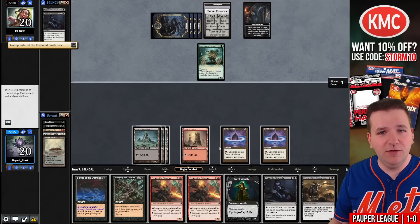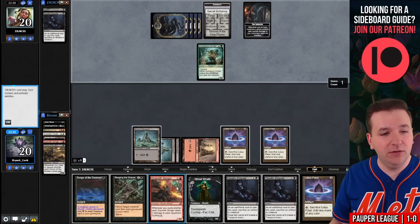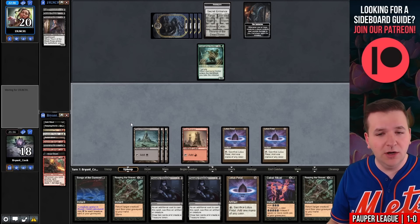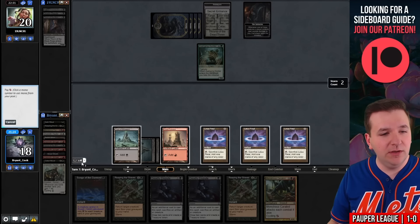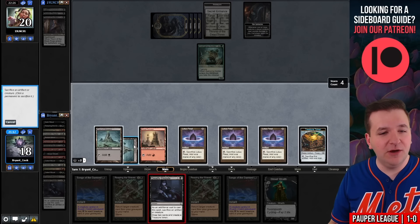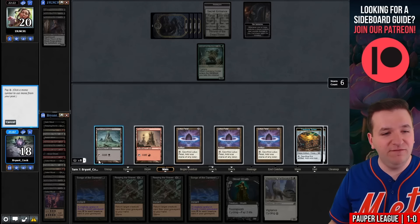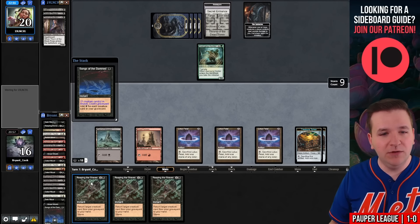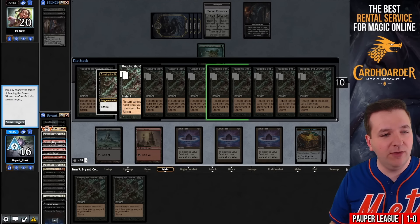Avenging Hunter — they find another basic Swamp. On the end step, cycle Drannith Stinger, Horror of the Broken Lands, and another Stinger. I think now is go time. Lotus Petal, Cabal Ritual, cycle Drannith Healer, cycle Monstrous Carabid — another Cabal Ritual! Deadly Dispute sacrificing Vault of Whispers, another Deadly Dispute sacrificing Vault of Whispers. Storm is five. Another Cabal Ritual — great draw. Cycle Imposing Vantasaur, Dark Ritual, cycle Street Wraith. Songs of the Damned. Songs of the Damned. From here we have a very easy win. Reaping the Graves — we're returning all Street Wraiths and Drannith Stingers, then playing out some creatures.